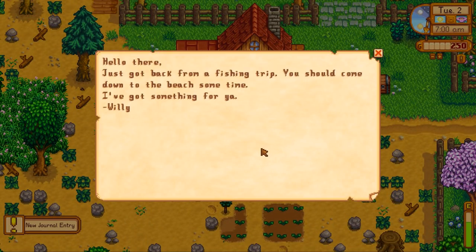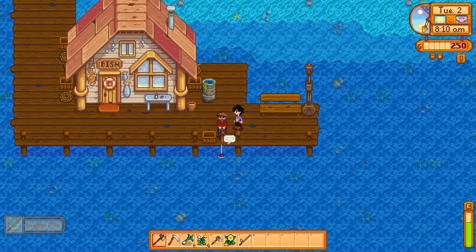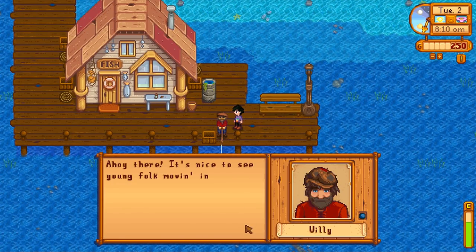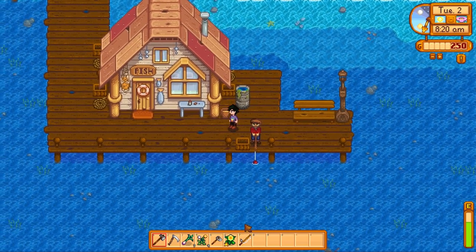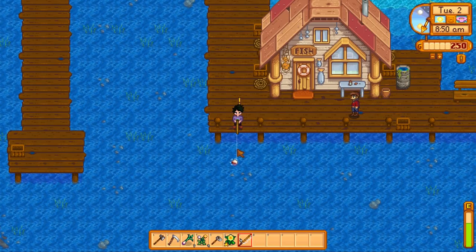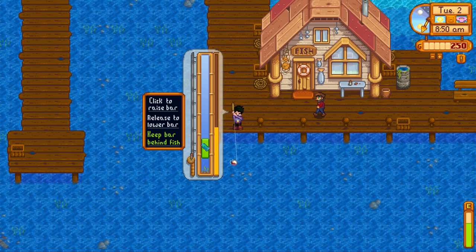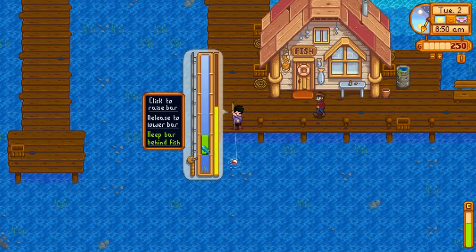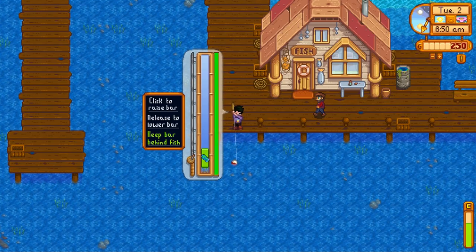Also, you'll want to visit Willy as soon as you receive his letter in the mail. He will give you a free fishing rod and you can begin making a fair sum of gold as you increase your fishing skill. Fishing will be quite difficult for most of you at first, and that's okay. My suggestion is just pick your favorite place — either the town's rivers, the lake, or the ocean — and just get to fishing. Use whatever fish you need to refill your energy, and then sell the rest to Willy or put it in the storage bin.